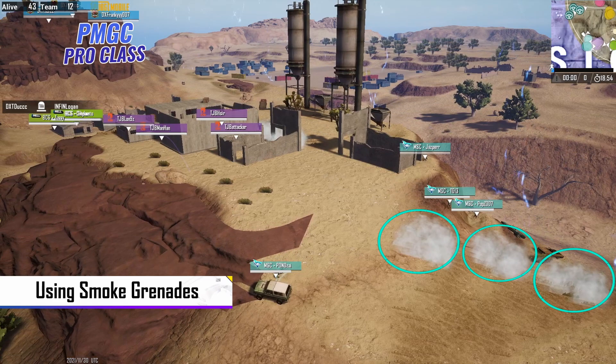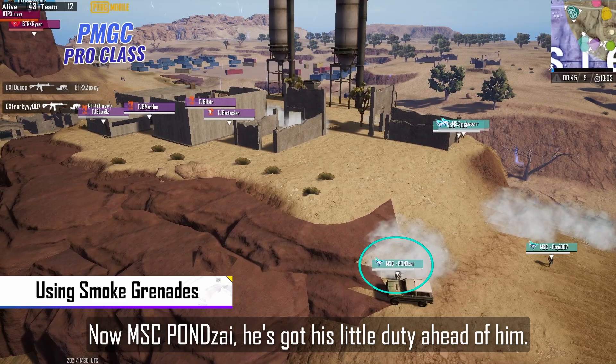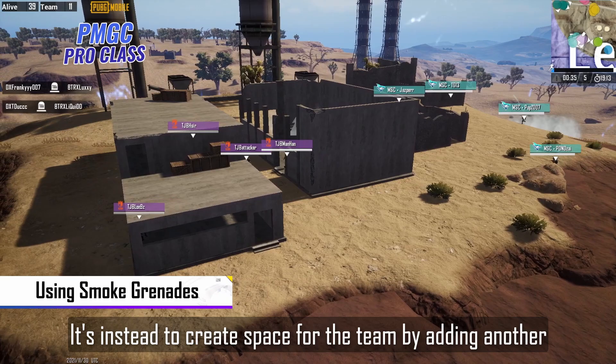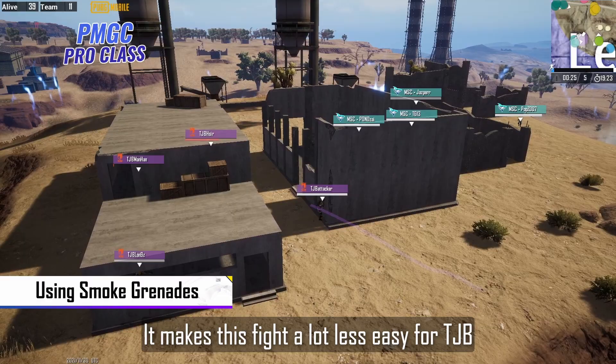Now Emma Strumbori, they're up on top. They're on this playing field now alongside Tongjiabao. Working on a team means playing as a team. And Ponsai, he's got his duty ahead of him — he is being the flanker here. His role isn't necessarily to get a lot of eliminations like you might expect. It's instead to create space for the team by adding another threat elsewhere in this scenario that Tongjiabao now has to deal with. It makes this fight a lot less easy for Tongjiabao to anticipate.